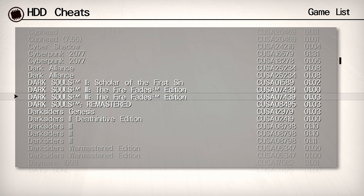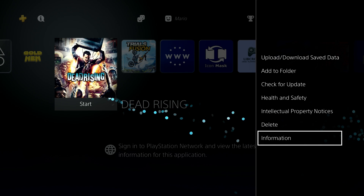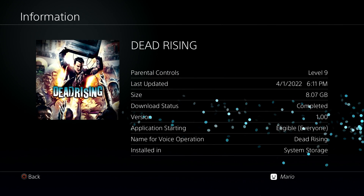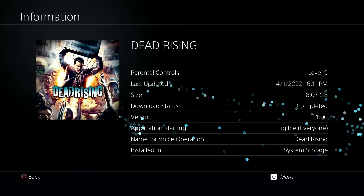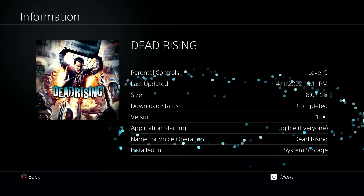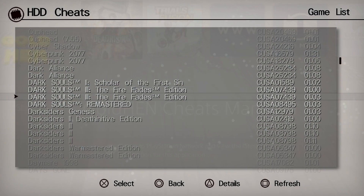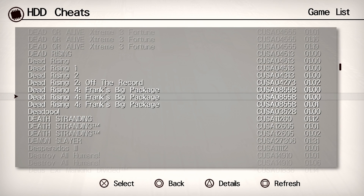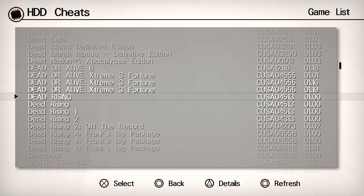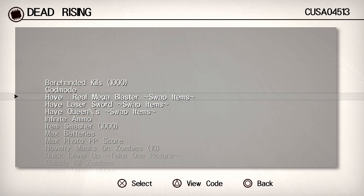To check your game version, exit out of the cheats manager, highlight a game — I'm going to use Dead Rising — and come down to the information option. As you can see, my version of Dead Rising is 1.0, so a cheat for version 1.02 won't work unless I update the game. However, I know we have cheats available for this. Under Dead Rising there are several available matching the CUSA version I have as well as version 1.00.